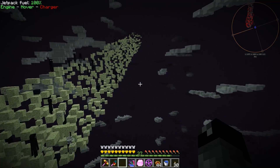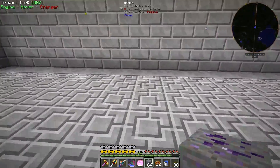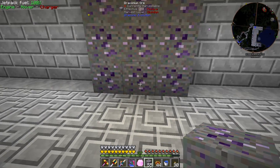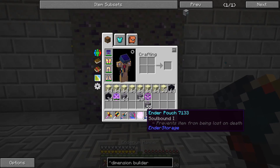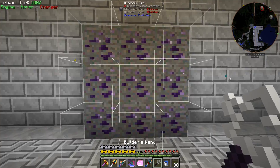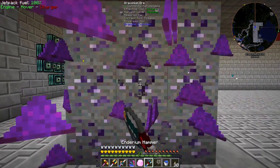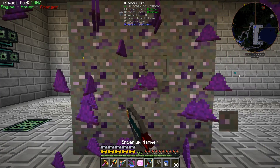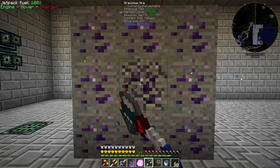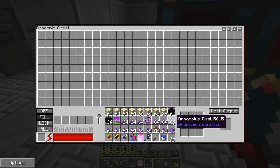That was a pretty good meteor — we got about two and a third stacks of draconium ore, which is really good. Now I need to fortune that. I did try the SAG mill with dark steel balls to increase output — I got six dust with fortune and six dust with the SAG mill dark steel balls, so it felt about the same. I tried other ores and consistently got four, so it feels like fortune's better. Anyway, we're going to fortune this ore and now we've got a lot of draconium dust happening. Let me go finish up the crafting.